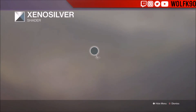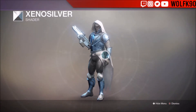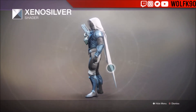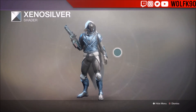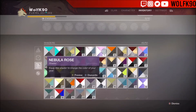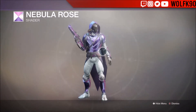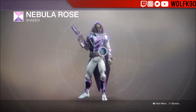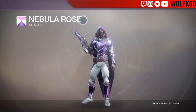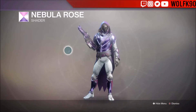Next we're gonna look at Xeno Silver. I like this one because it's super shiny blue. I do wish the padding part was also blue because it doesn't stick with the pattern — it's always a little different. I do like how the cape is white though, that's kind of cool. Next we're gonna look at Nebula Rose — sorry, my heater just turned on. Nebula Rose looks really cool; I actually like this shader for a lot of armor sets.